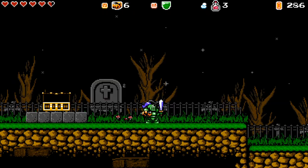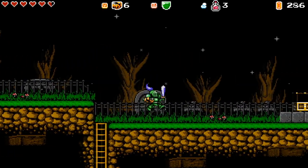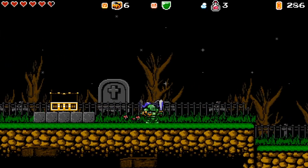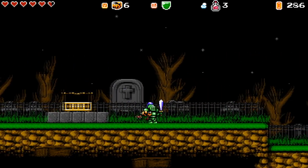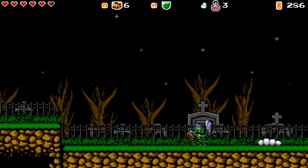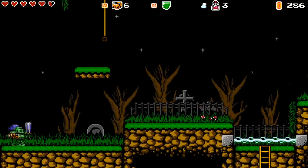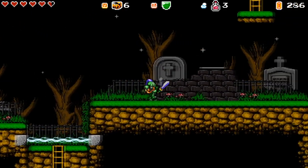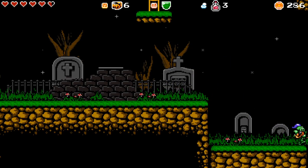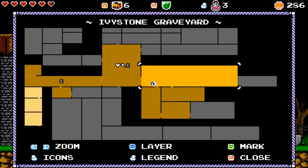We are in the graveyard and we have to figure out something here. I visited the crystal ball guy and he said something about a ghost that we need to help. I don't know what that means but we are going to try to figure out what that is.